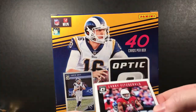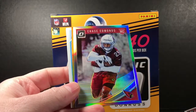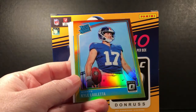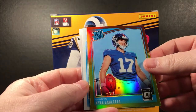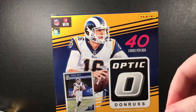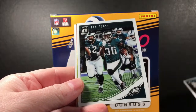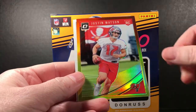I apologize in advance — I'll probably clear my throat about 15 times. Starting out with a Chase Edmonds hollow rookie. The first red and yellow is a rated rookie Kyle Lalletta — not bad. There's Bradley Chubb, a good first pack. Waka, a J, a Justin Watson parallel.